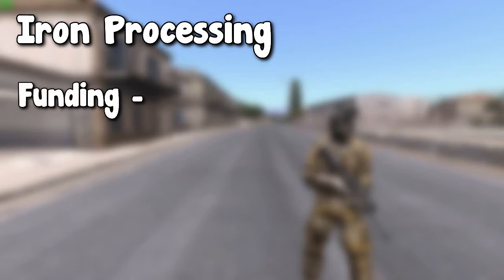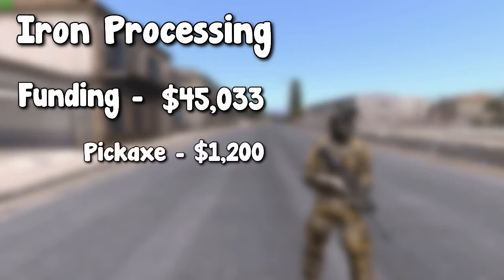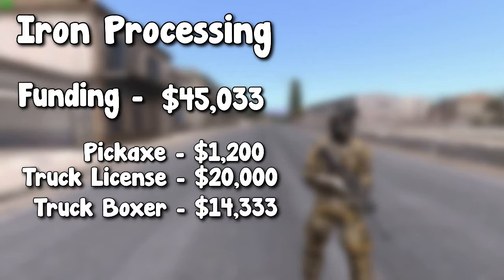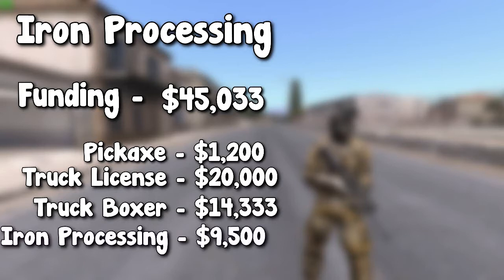The funding and methods I'm going to be talking about is what I recommend for only just beginning iron. You can start with higher or slightly lower funding, but this is what I recommend. When you start out iron processing you're going to want $45,033 in your bank account. This is because it costs $1,200 to purchase a pickaxe, $20,000 to purchase a truck license, and $14,333 to purchase a truck boxer. The remaining $9,500 are required to purchase your iron processing license, which is required for processing your iron ore.